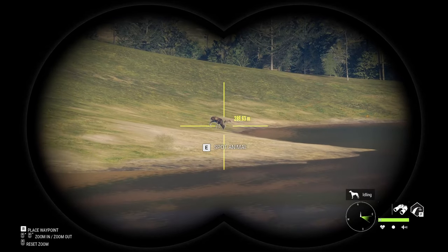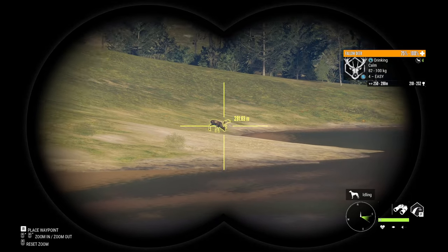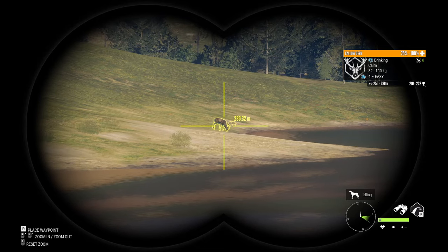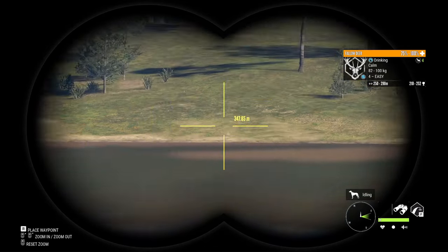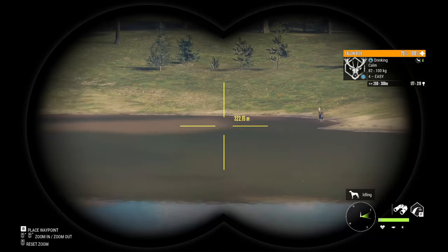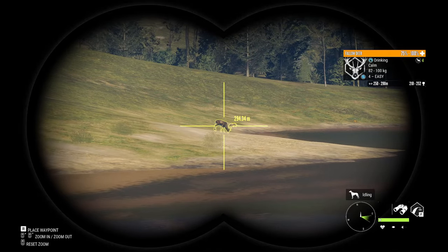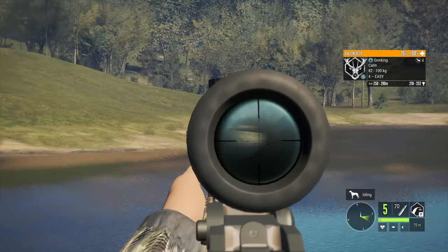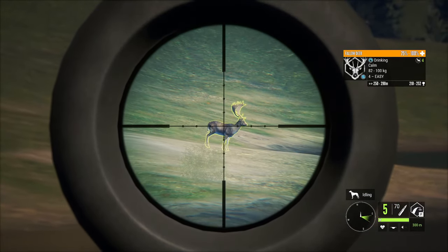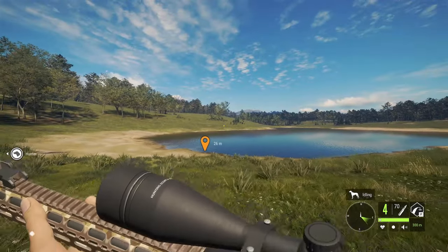Check out this absolute giant fallow deer — 210 to 252. Just look at the size of the antlers on him. I reckon he'll be closer to that upper range, which is great. We do also have another really nice big level 4 over there, and a nice little level 3 there. But they've got nothing on this dude — this guy is absolutely huge. We are going to take him from here because I have a herd over the other side that I don't want to scare away. That should be a perfect heart shot.